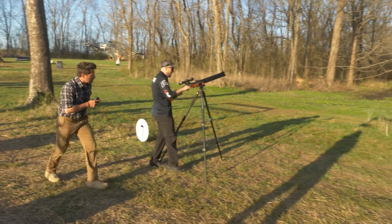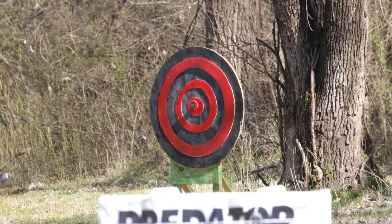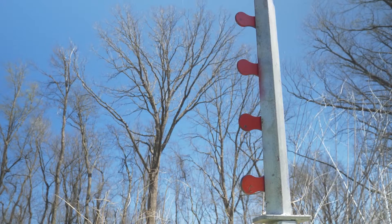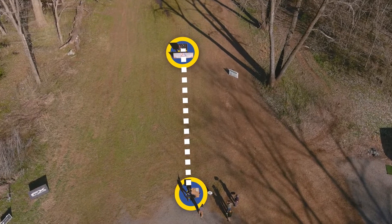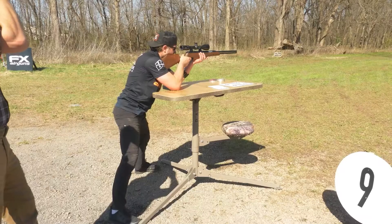At stage seven, with the Seneca Dragon Claw, they have to shoot a bullseye target with the Air Venturi Air Bolt at 100 yards. Then it's on to the paddle battle with the FX Impact on stage eight. At stage nine, we play a little spotted with the Air Arms TX-200. They have to spot and hit three targets in three different shooting positions: standing, sitting, and off the bench.